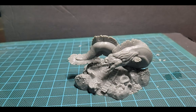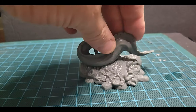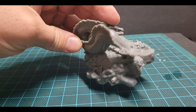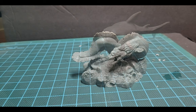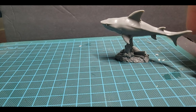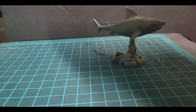Okay, next we got the moray eel — giant moray eel. It's got some starfish on the bottom there. Next up we got the great white shark. This one's a good size too — not as big as the other ones but still pretty big.